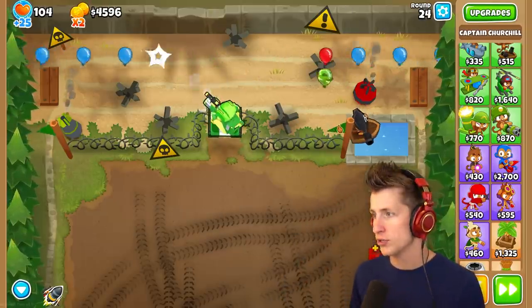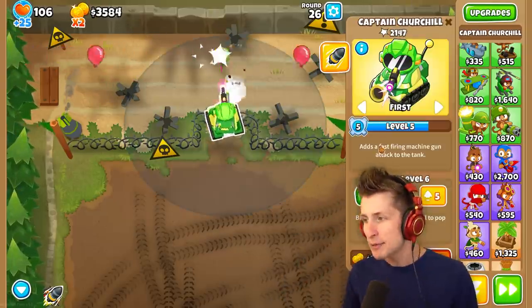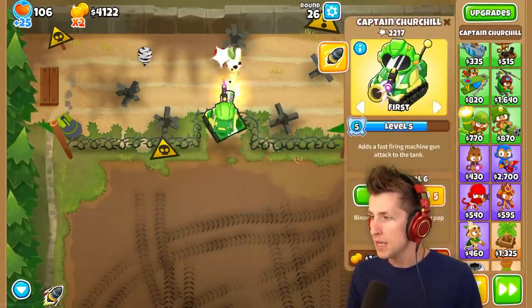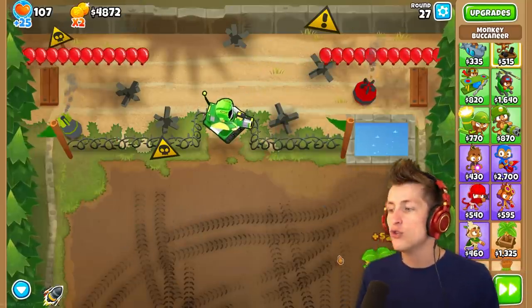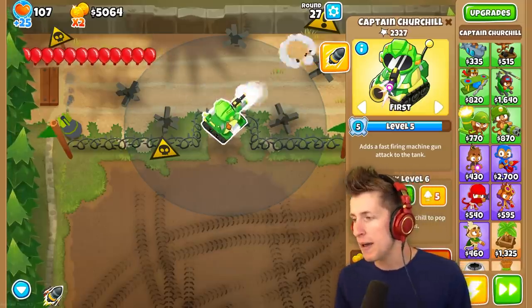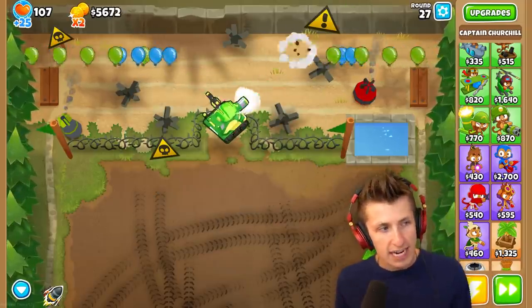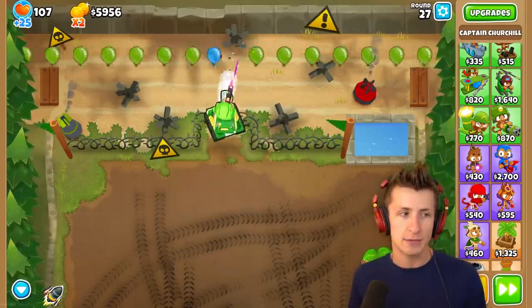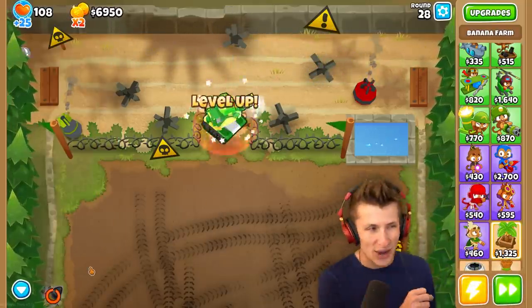10,000 pops. We can't hit that one camo balloon — we need to level up one more time. We need to keep getting more pops, we need a million pops. We can sell this monkey buccaneer — yeah, I don't need it, that's an extra $200. Churchill can pop anything, Churchill is just absolutely GOAT'd. GOAT, by the way, stands for Greatest of All Time — that's what I mean when I say GOAT'd.